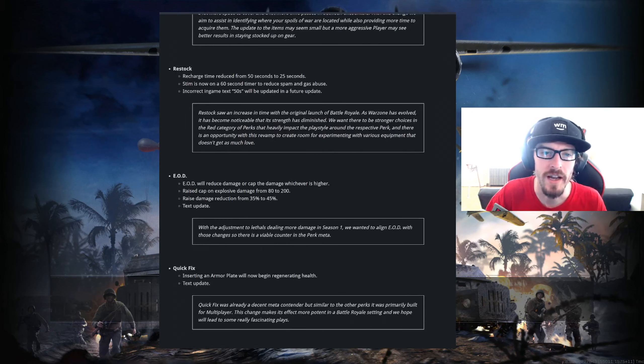For Restock: recharge time reduced from 50 seconds to 25 seconds. Stim is now on a 60 second timer to reduce spam and gas abuse. Incorrect in-game text showing 50 seconds will now be updated in a future update.